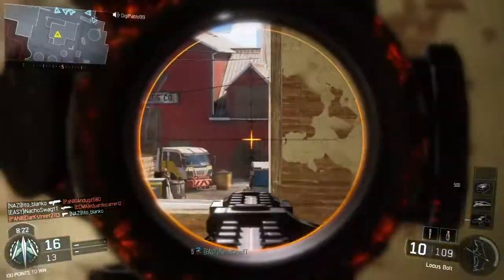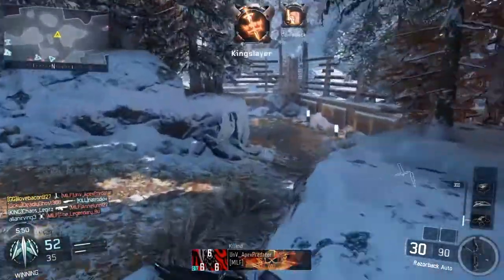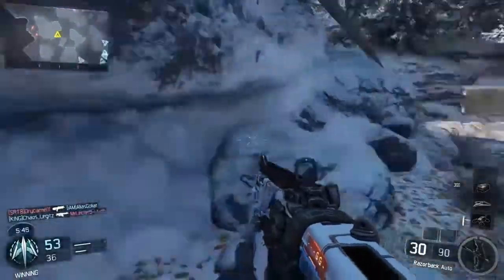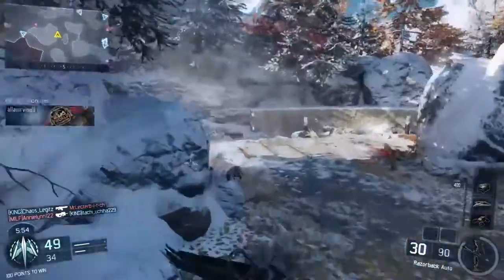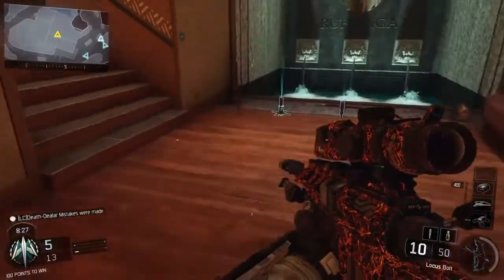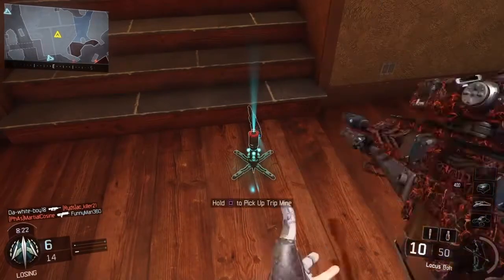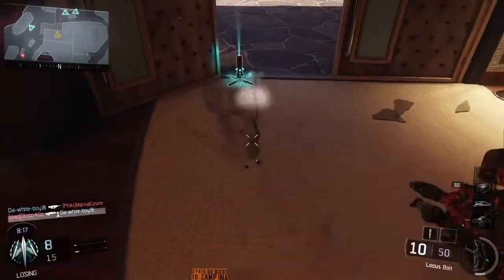Oh my gosh, that was funny. So next we have trapping and traumatizing noobs. Basically, what this is, is a tripmine shock charge combo. I know what you guys are going to be thinking — you're not camping. This is not the case. I'm not using this for camping. I'm using this to laugh hysterically at idiots who come through and don't pay any attention to tripmines and then the shock charge. So let's check out this replay right now.